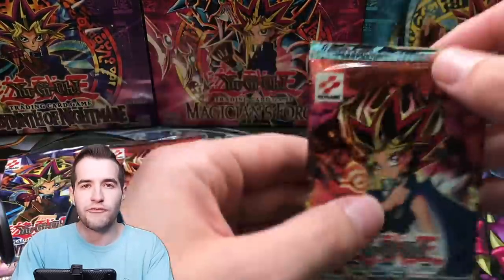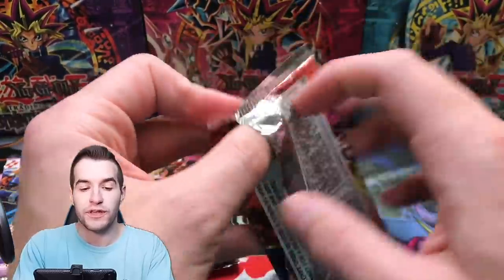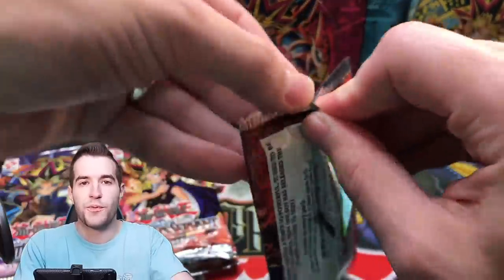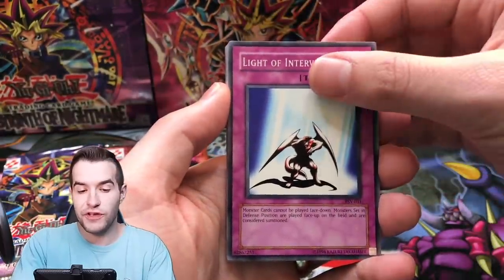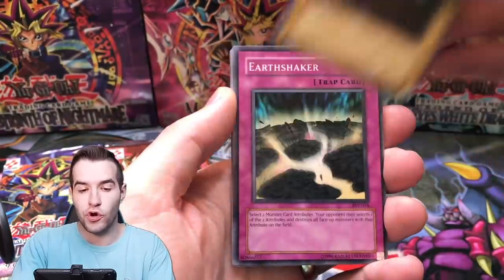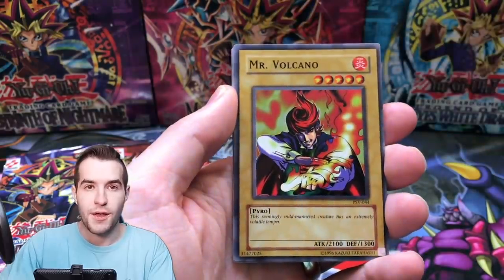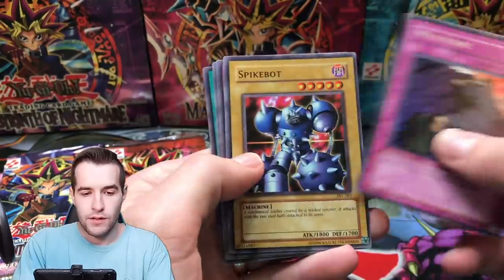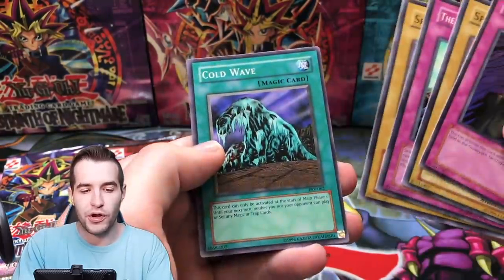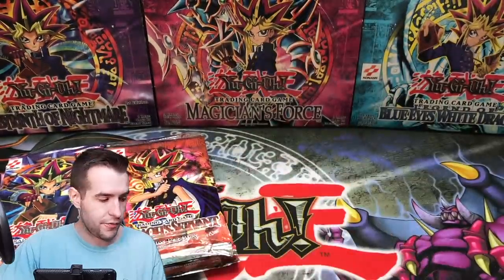It was a little rough with the MRL. We did pull that Relinquish that I've never pulled before, so I'm hoping we pull something I've never pulled before again. Now into Pharaoh's Servant: Light of Intervention, Steel Ogre Grotto, Earthshaker, Mr. Volcano, and a Michizuri — just a rare. We've got Spike Bot, Skull Mariner, and Cold Wave. Very, very good card.